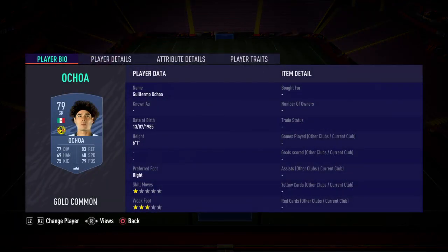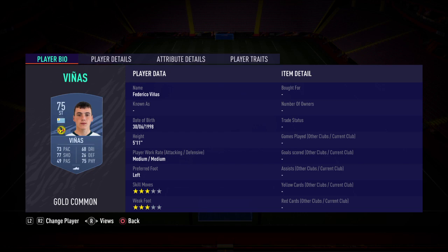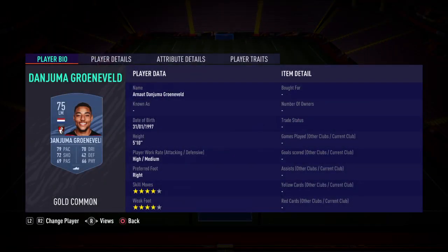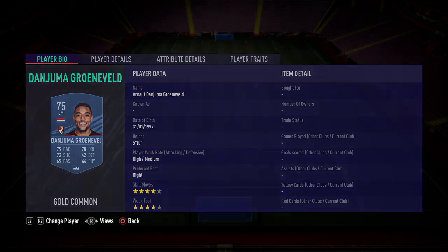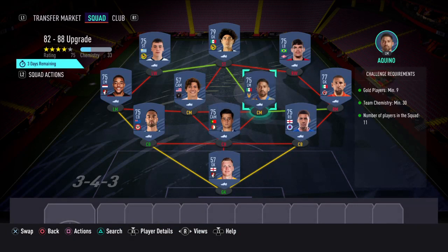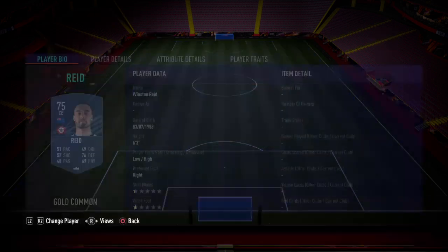Striker, I've gone with Achoe. Left wing, I've gone with Vinyas. Right wing, I've gone with Ayrton. Left mid, I've gone with Danjuma-Gronvold — apologies if that's not how you pronounce the name, but I'll leave it on the screen. Centre mid, I've gone with Acosta. Centre mid, I've gone with Akinio. Right mid, I've gone with Orozco. Centre back, I've gone with Reid.